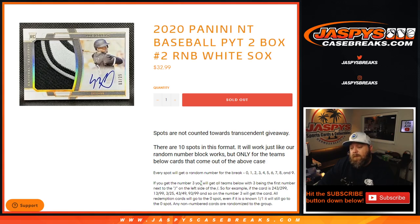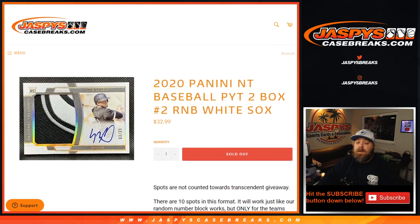Every spot gets a random number zero through nine. If you get the number three, you'll get all cards for the White Sox with three being the first number next to the slash on the left side. For example: 243 out of 299, 13 out of 99, 3 out of 25, 43 out of 49, 93 out of 99, and so on. All redemption cards — including any one-of-one redemptions — go to the zero spot. There are no non-numbered cards in this break, so that rule will not apply here.